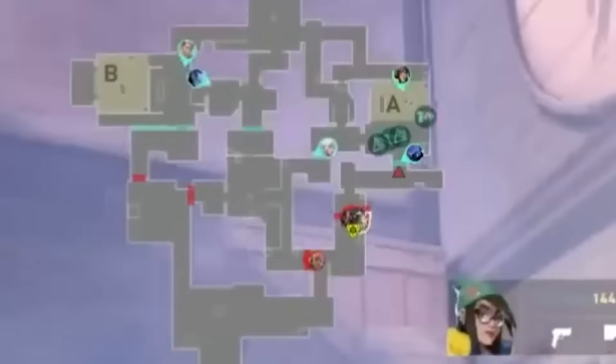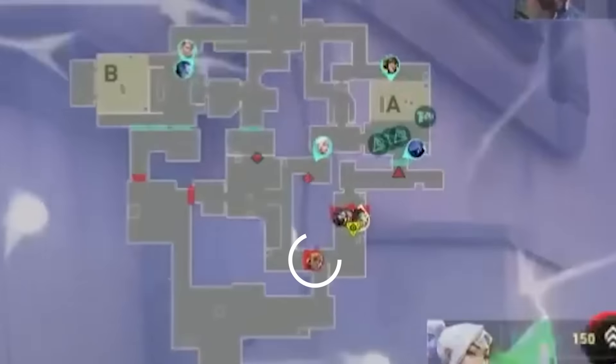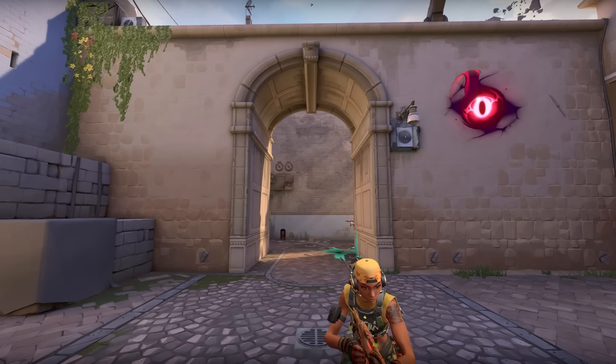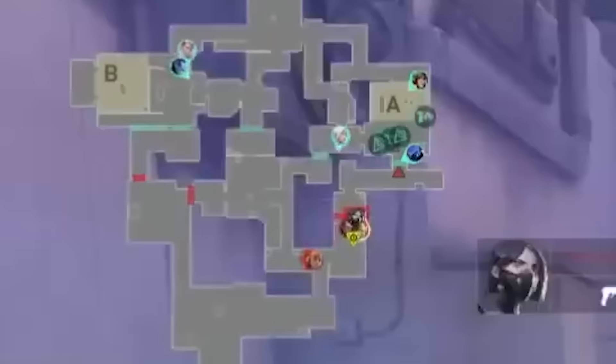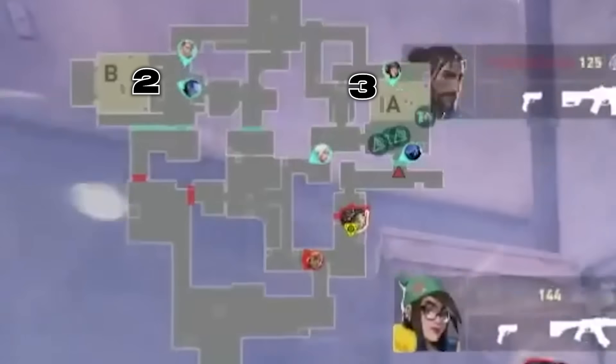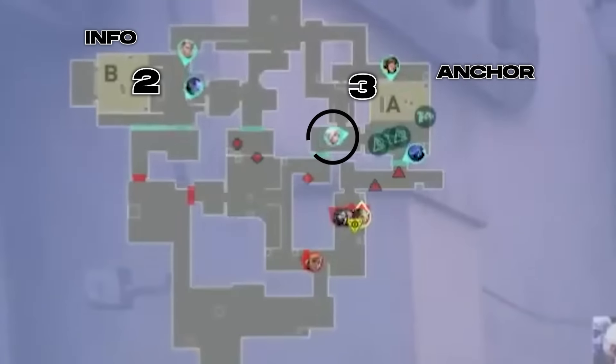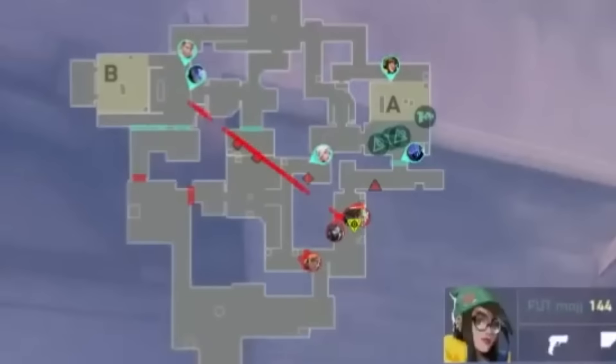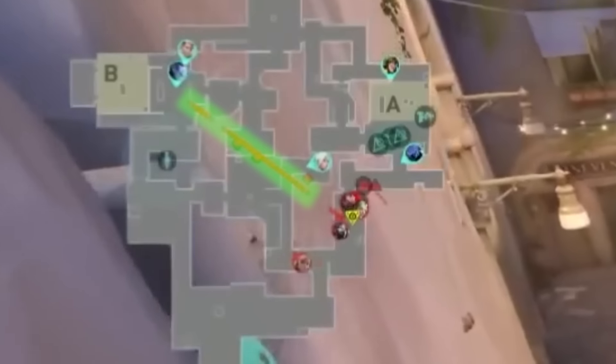They have four players ready to pounce onto A site, and their Raze is all alone — maybe she's going for a lurk. Weird considering she's their only space maker. But FUT have a good setup to counter this A push in their 2-3 Info on B and Anchor on A setup, with Jett poking around mid with her op. Now right before the barrier drops, Mindfreak lays out a wall to block both bottom mid and catwalk — a surprise tool that will help Raze later.